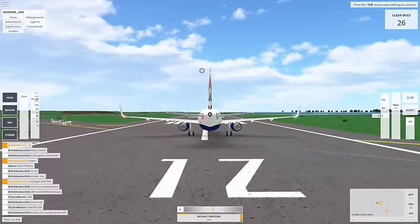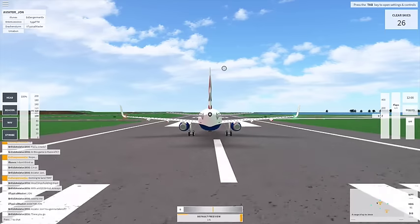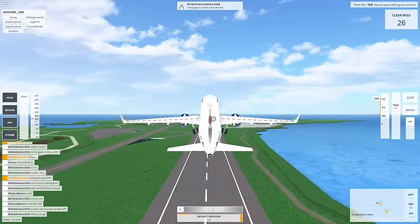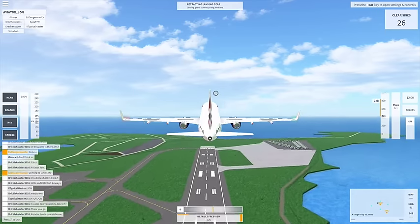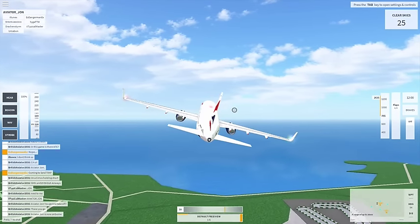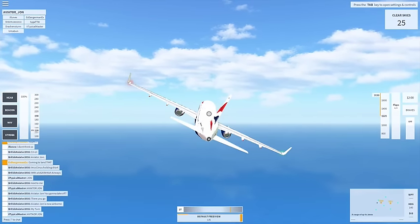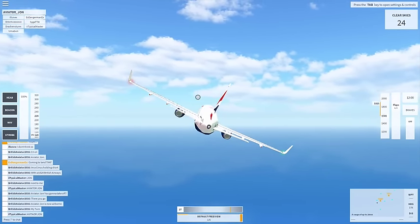We have everything set, so we're going to go ahead and go max thrust. Flap set. I like going in this view but zoomed out all the way because you can tell when you're leveled out. 80 knots — V1, rotate, V2. Positive brake, gear up. I haven't mastered everything yet — I know you shouldn't take off that fast. Now we're going to turn to heading 020. We're going to fly over Tango Foxtrot Foxtrot Juliet and then head back over to Tango X-Ray Kilo Foxtrot.